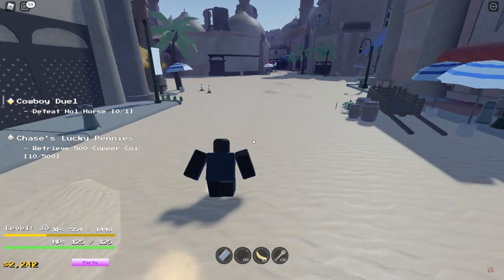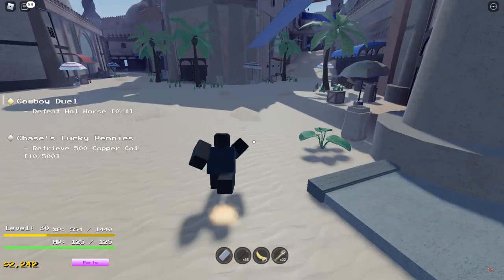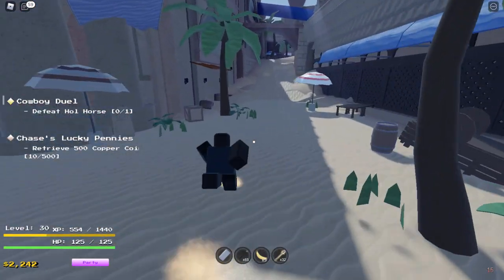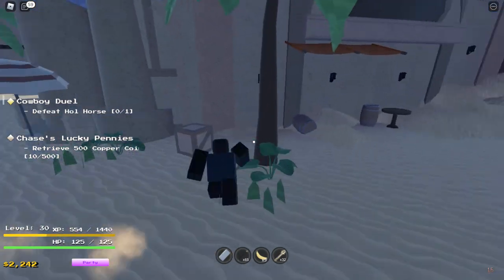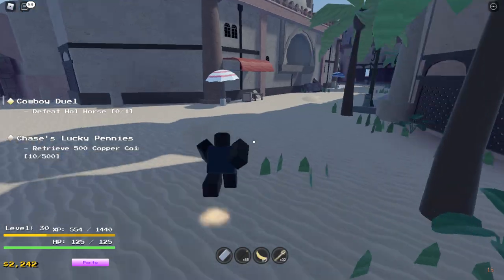Since you become a vampire, you'll be much stronger than a normal player. But you can't be in the sun, like how it is in the anime or the manga. You can't be in the sun — so what you need is an umbrella.